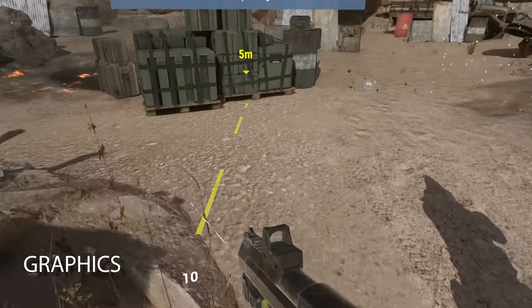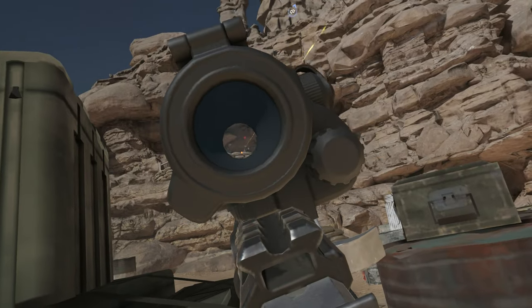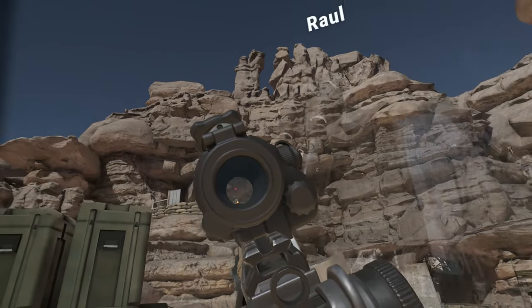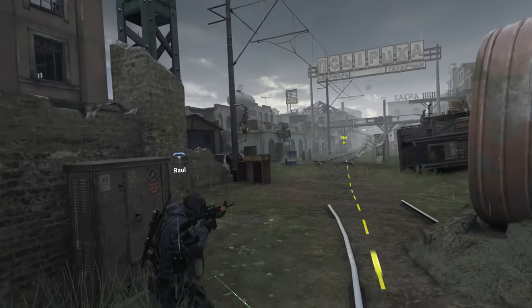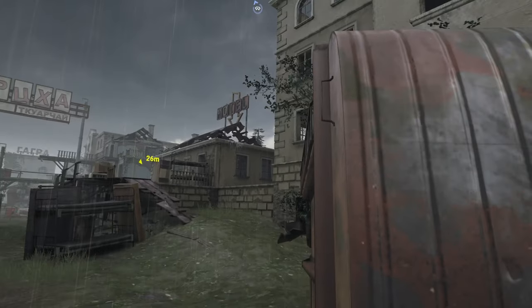In an attempt to talk about the positives first, Crossfire Sierra Squad is a pretty game. It doesn't reach the heights of Horizon, but it does hold its own. Playing this coming off of countless hours in Firewall Ultra, one thing is clear in that this game is pretty bright at the sacrifice of visually stunning lighting effects. What it lacks in dynamic lighting though is made up for in atmospheric weather effects.